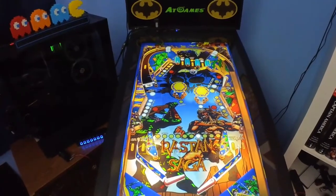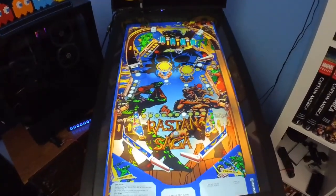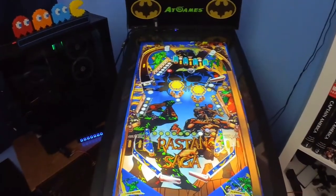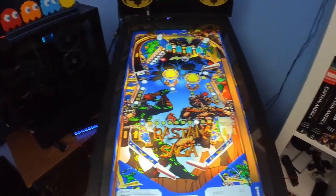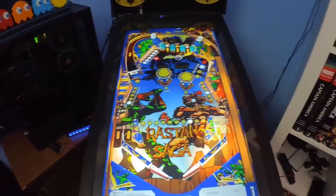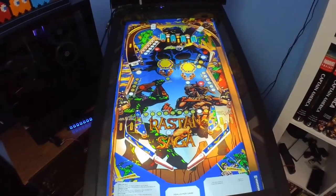Those targets up there are a little tough to get to but no big deal. Got one bank of targets — I got a special lit over there. What does that special mean? Is it an extra ball? That would be nice. That bumper's in the way there. One more there on the left and on the right — wow, that was dangerous, I was looking away. Got that one.